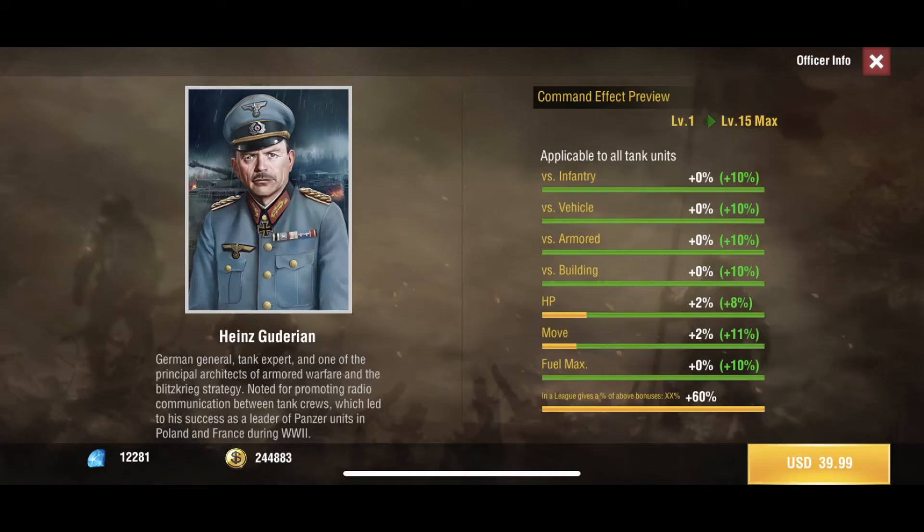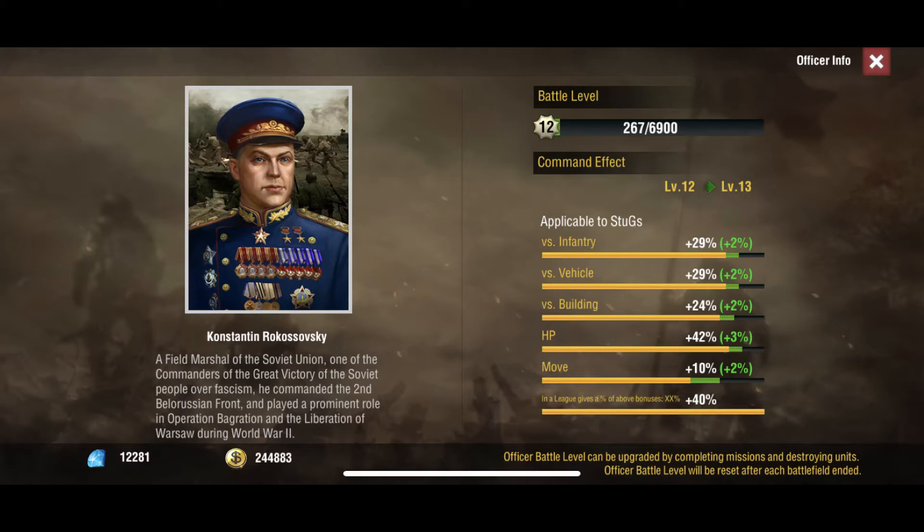What's going on guys, Petey here. Today we're talking about tanks, starting off with the mac daddy Heinz Guderian. He's $40 and has great bonuses applicable to all tank units — this includes Stugs, Elephants, tank guns, all of those. Like I said before in other videos, he's the mac daddy, big price tag but a must-pick if you're going to be running tanks.